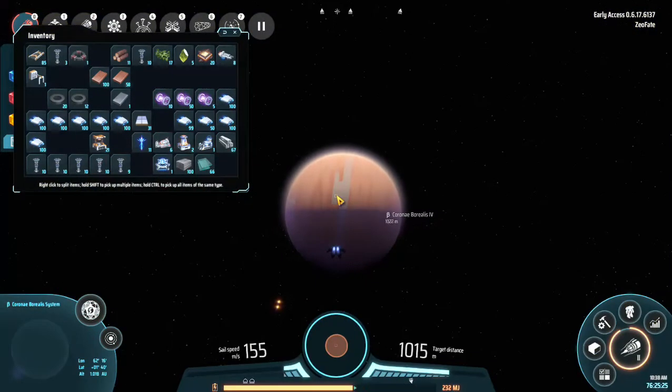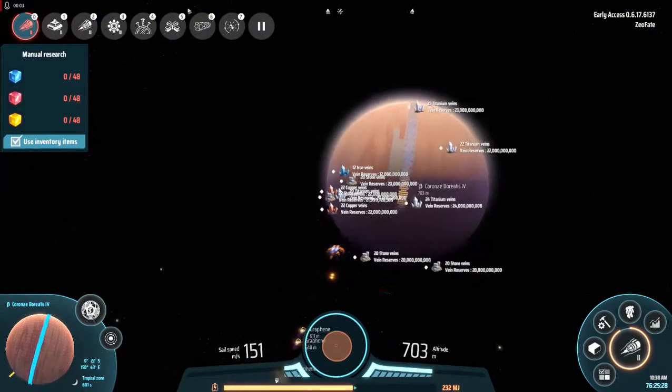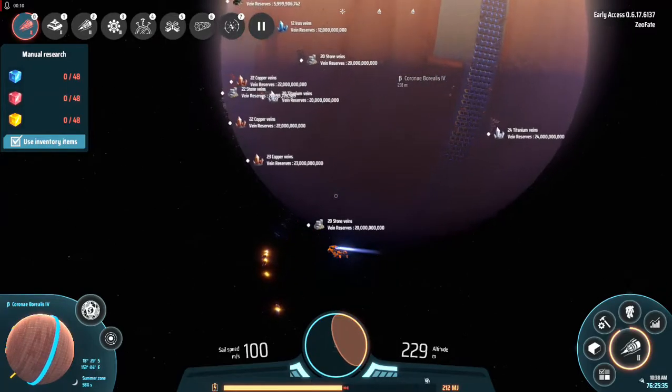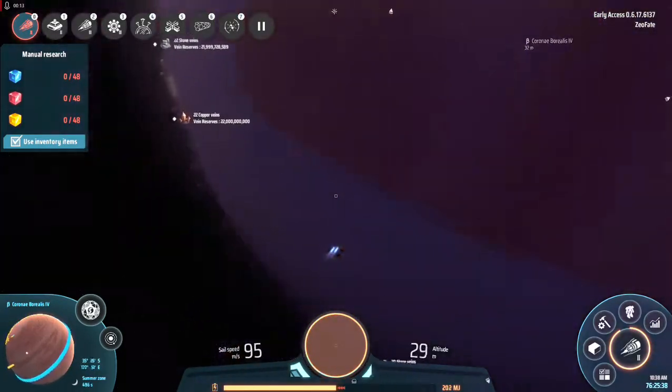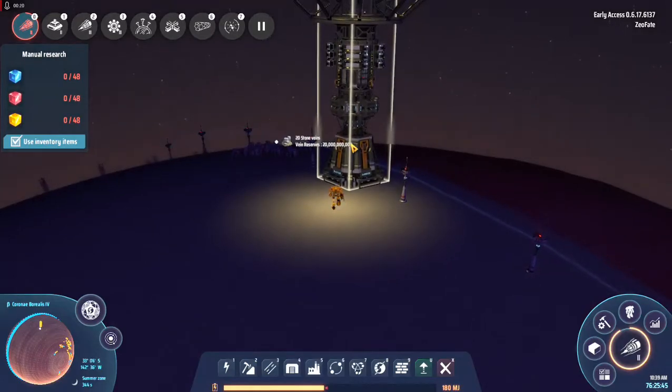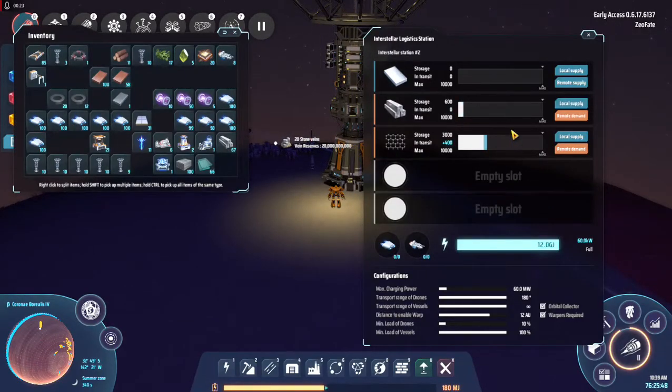Welcome back everybody. As you can see they are flying — those are the logistics ships! I can actually use them as a way to determine where we're going to go — coming here to this, and they're setting everything up. You are local demand and remote supply; you're local supply and remote demand; and that is local demand and remote supply.